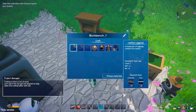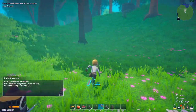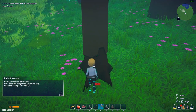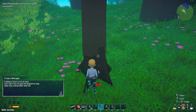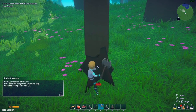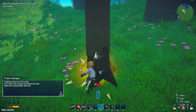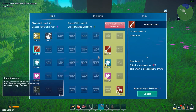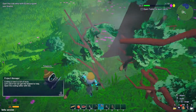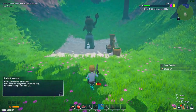We need bark and animal skin - oh I need one more wood. I need to press T - that's because of the skill point, there's a mark on one. Let's make it.